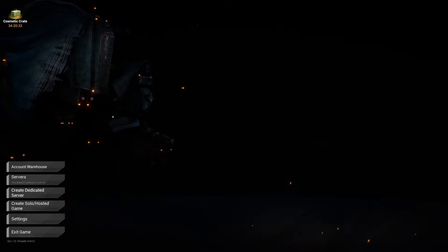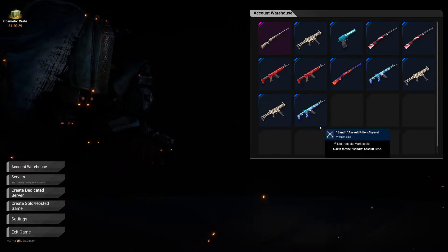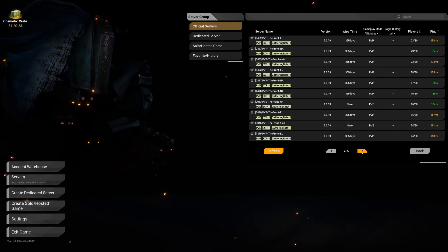So obviously one of the things we're going to want to look at is the new weapon skins — I'm going to show you all those here in a bit. If you go to servers, you have your favorite and history tab, so every server you've ever played on or favorited is going to be on there now.